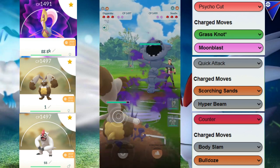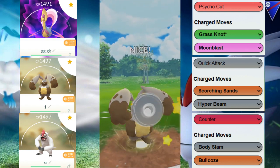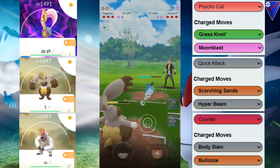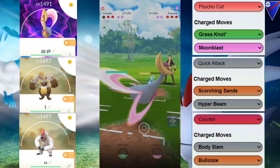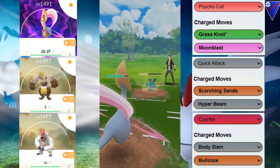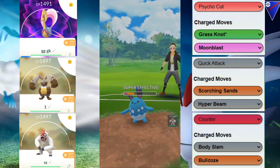We have to switch out — not a green matchup for the Cresselia. We're bringing in the Diggersby, trying to draw out some kind of fighter. They decide to throw a Breaking Swipe first to debuff us, then come in with their Azumarill. We go for no shield and it ends up being the Hydro Pump, so we aren't able to catch them baiting. We thought they might have baited because they debuffed us, but they go for the Hydro Pump. They actually go for another Hydro Pump, but we were always going to have to tank one move regardless, so we're okay with that.